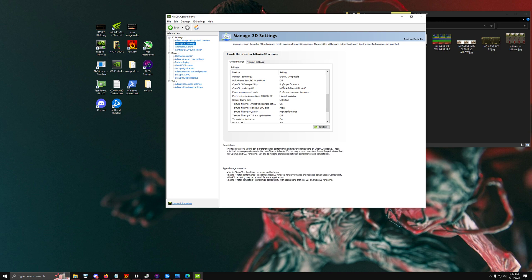For OpenGL GDI Compatibility, keep that set to Prefer Performance — it only affects a very small category of people. For OpenGL Rendering GPU, select your GPU. Power Management Mode is a big one — set it to Prefer Maximum Performance. Set Preferred Refresh Rate to Highest Available and Shader Cache Size to Unlimited.